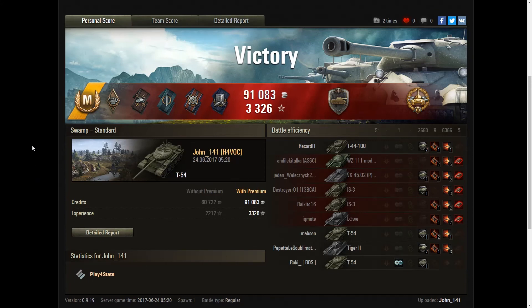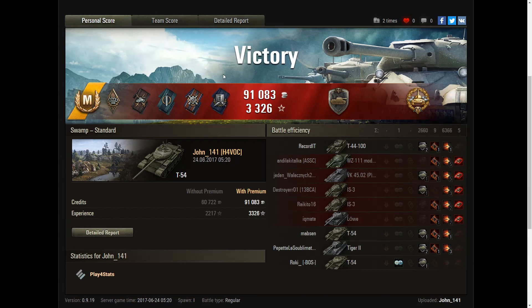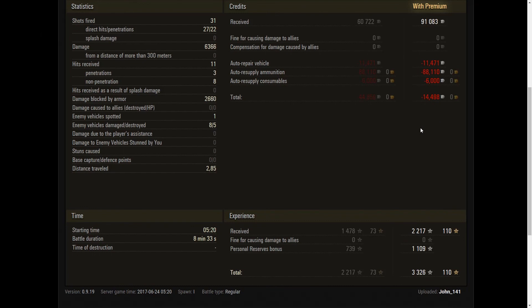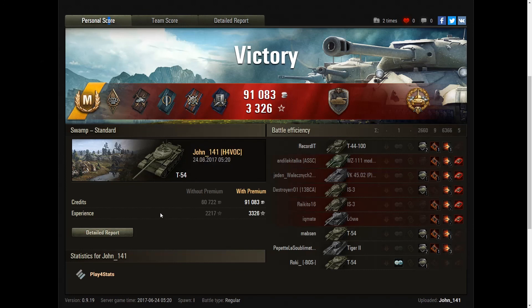Alright, so here are the end screens. John mastered the tank, won the game, got Steel Wall and a High Caliber of course. Steel Wall in a Russian medium - not that rare, but still impressive. He did over 6k damage, 5 kills and almost 1500 XP. He lost money because of the HEAT, because the HEAT is really expensive in this tank. But still, doesn't matter, it was a great game. He had 31 shots - 27 hits and 22 pens. So yeah, I think that's it, thanks for watching and bye.